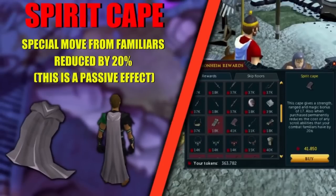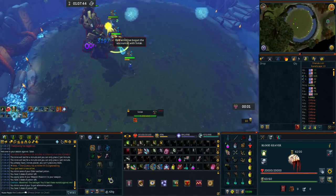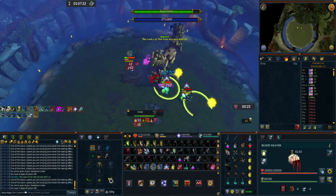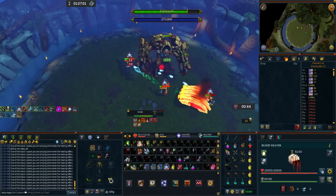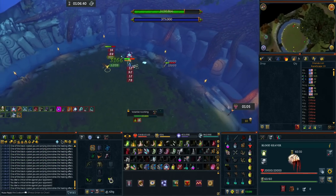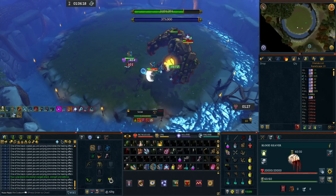Speaking of spamming your familiar special move, you can buy something called the Spirit Cape from Dungeoneering. Something people don't often know is that it actually is a passive — you don't have to wear it. After the Cape is purchased, your special move for all your familiars is permanently reduced by 20%, so it costs less to use your familiar special attack. That means you'll need fewer Spiritual Prayers and such. It's 45k Dungeoneering Tokens, it's passive, you don't have to wear it — you just buy it and it's done with you forever. Absolutely amazing purchase.